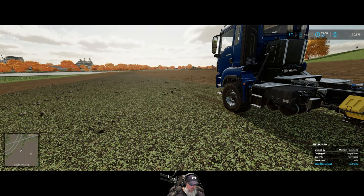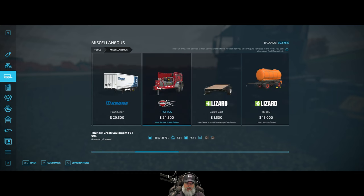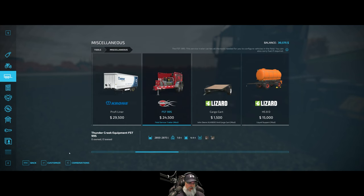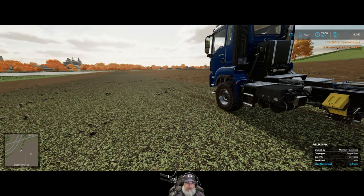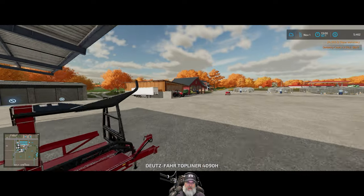So we're going to go into the shop under Miscellaneous. It's this guy — the FST 995. The service trailer carries all the tools needed to configure vehicles in the field, and you can carry fuel if required. It's going to cost $24,000, which is really expensive. But we're going to get it because I installed the mod for this eventuality. Let's go back to the farm.